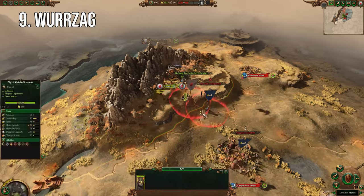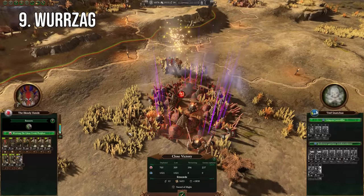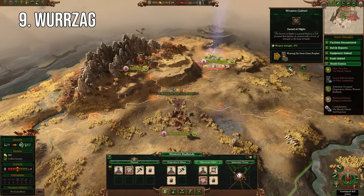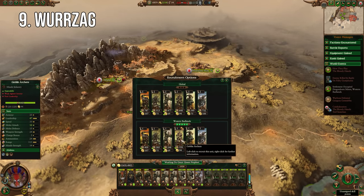Coming in ninth, we have Wurzag, sticking with a faction you could consider evil. On first look, greenskins seem like they have really rough starts since they all start at war with basically everyone, but once you understand their mechanics you'll realize how you can use that to your advantage, and no one does this better than the great green prophet.